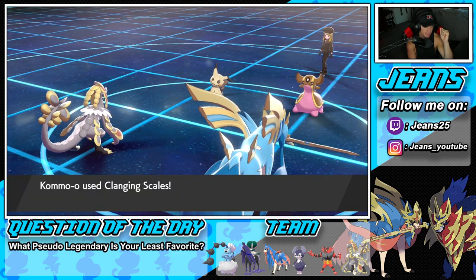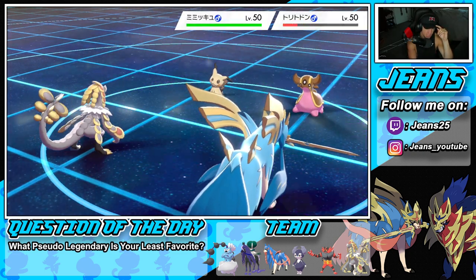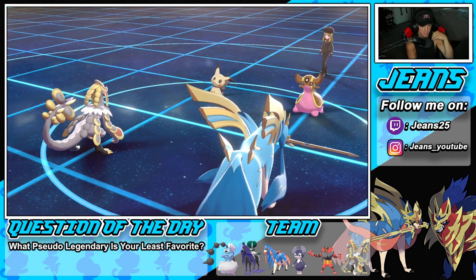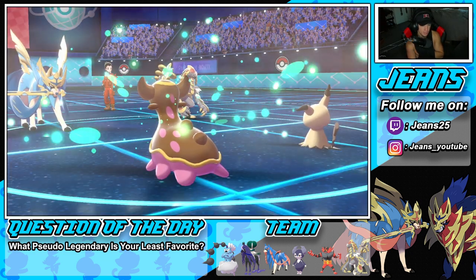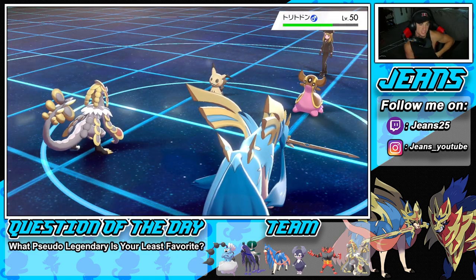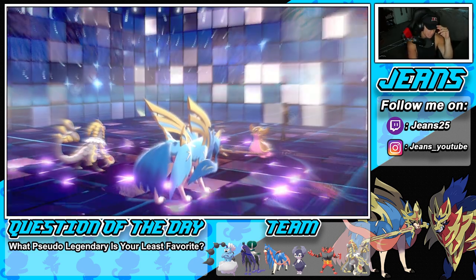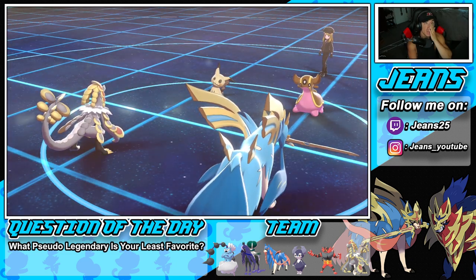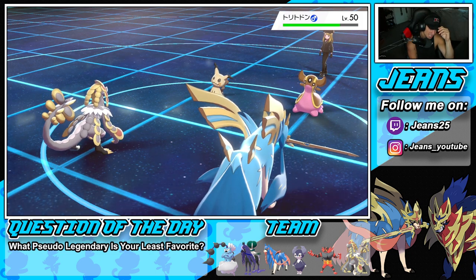Kommo-o wakes up - Throat Spray activates, which is beautiful. He goes for Recover so I'm cool with that turn. What is Mimikyu going for - the real question. Mimikyu goes for a Trick. So he pops a Trick - that's a smart play by him. Our opponent is making some great plays. I was hoping I would have taken out Gastrodon. Throat Spray has triggered.